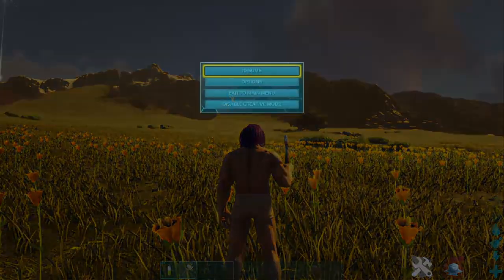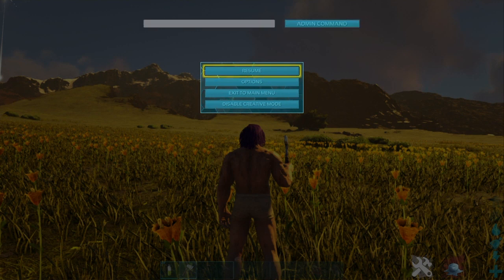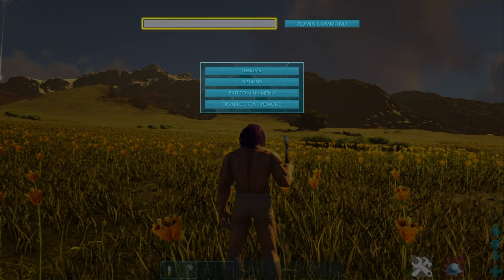All you need to do is pause the menu, push L1, R1, square, and triangle at the same time and this menu will pop up.